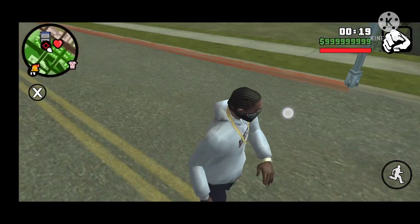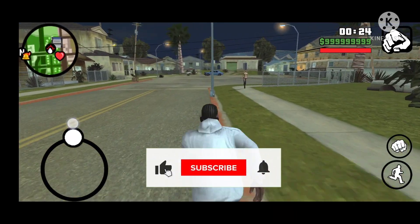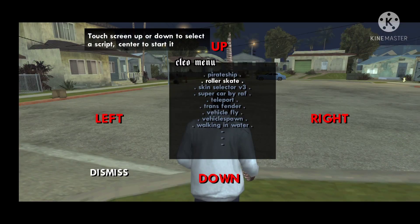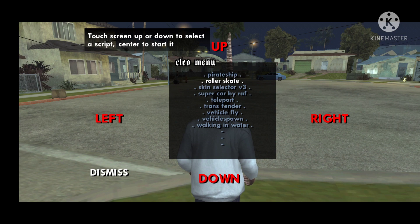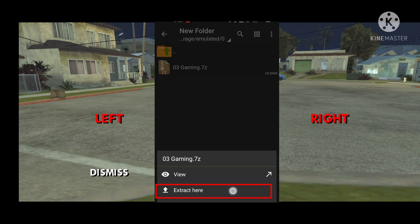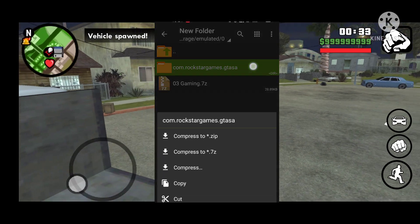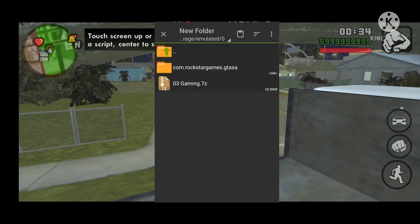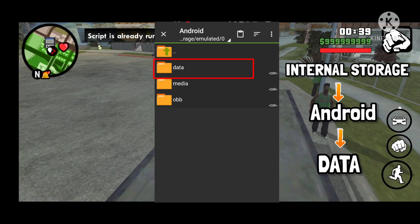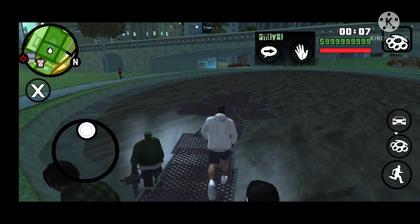This was the last mod. Now let's talk about how you can get these mods. First, like this video and subscribe to the channel for more amazing future videos. Then go and download the file provided in the video description. Open Archiver and extract the downloaded file. Select and copy the file, go to Internal Storage, then Android, then Data, and paste it there. You are all set now — go and enjoy.